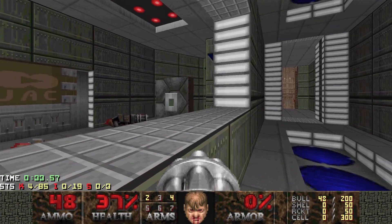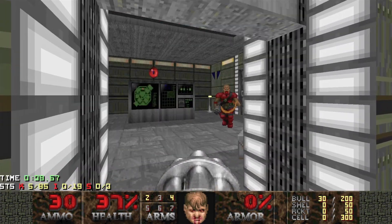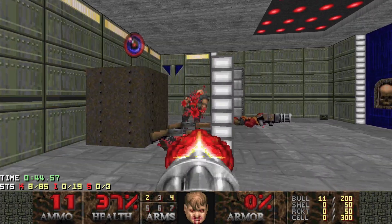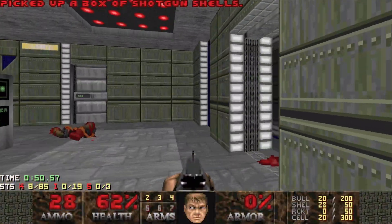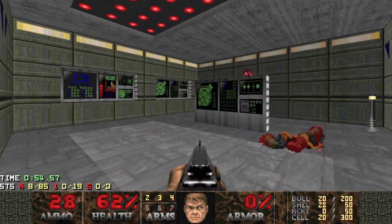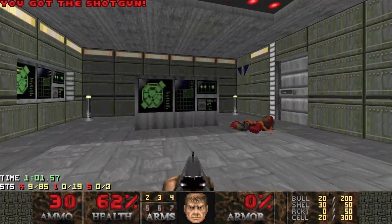If you hear that door open you need to turn quickly. Let's get that one out, good. Let's go in here next, get that chain gunner, we've got two shotgunners, let's take them out. Taking a lot of hits there but okay with that. Flip the switch here and that lowers the partial invisibility - not too pushed with it, so just going to leave that there.